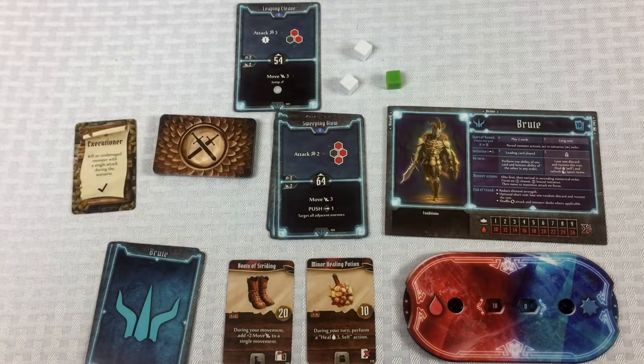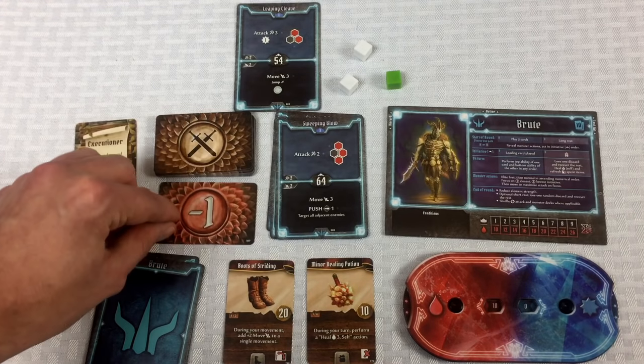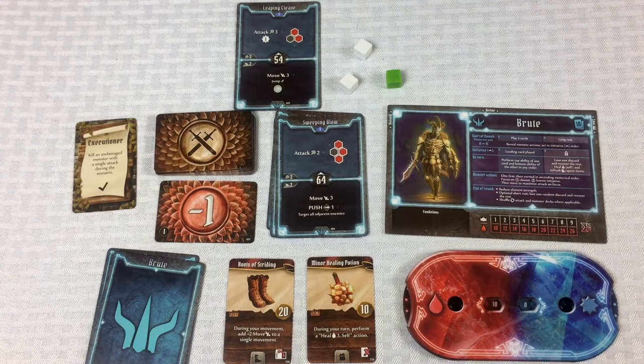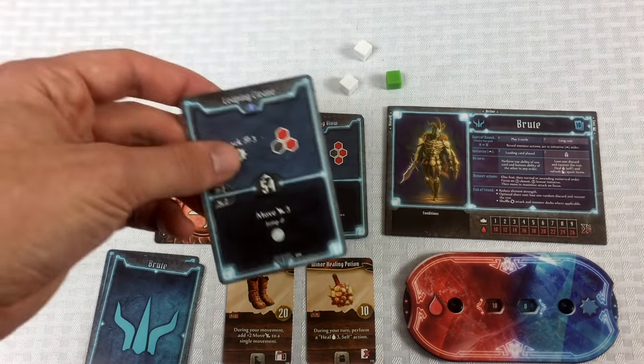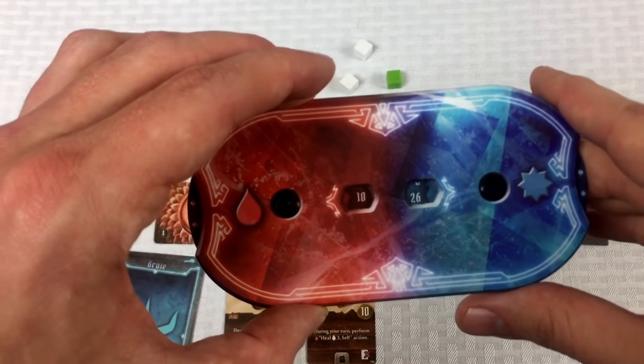Norman attacks with three and gains one experience. Modifier flip — it's a minus one, so he hits with two. That gives him one experience point. Guard number four takes two damage, down to two health. The elite guard's shield blocks one, so he takes one damage going to eight.